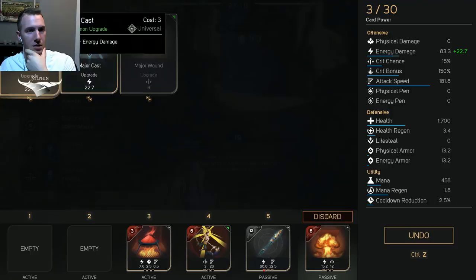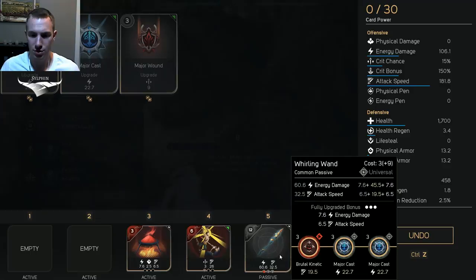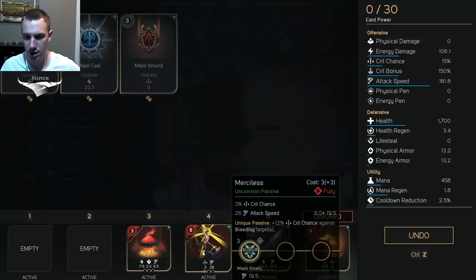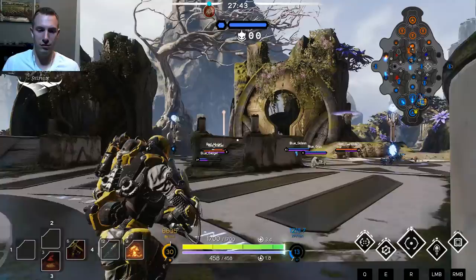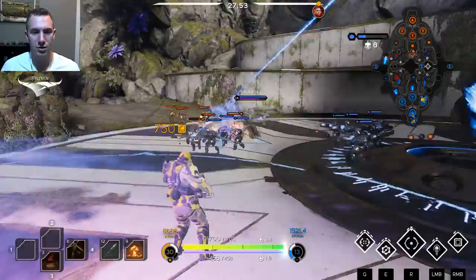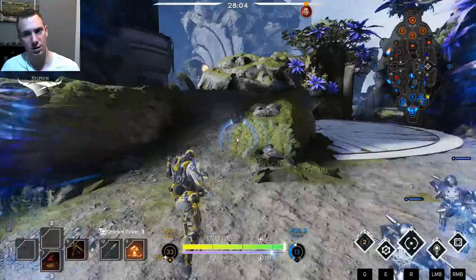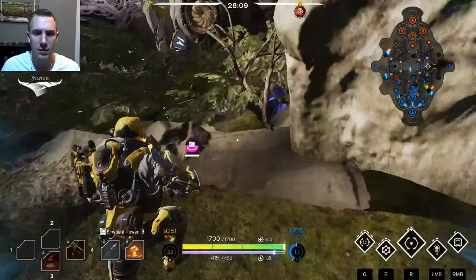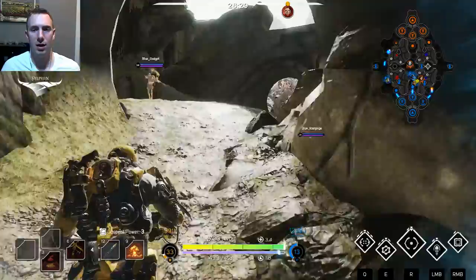Crit chance 15% — it's not very good. I don't have very good crit upgrades. I think this build would be much better if I had better upgrades. I have one, two, three crit cards and two crit on another. We need to get some more crit going on. I'm going to try to get a crit upgrade after this next card power ding. We're seeing 200, 230 damage per crit for these minions — that's not bad, especially with how fast I'm attacking.